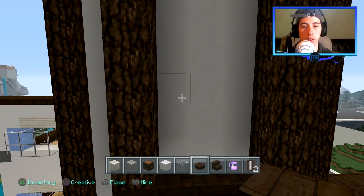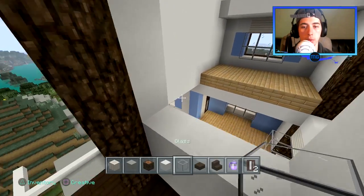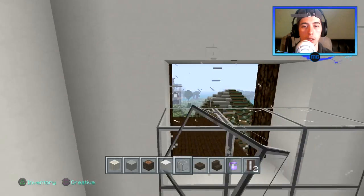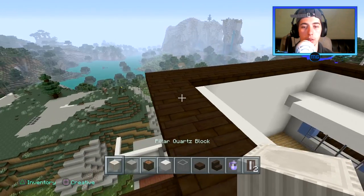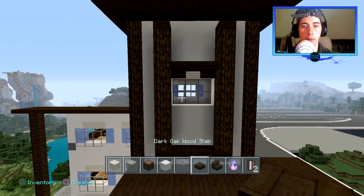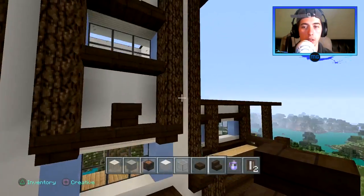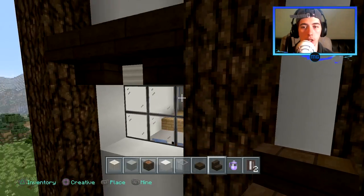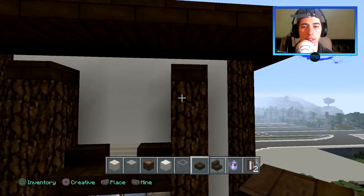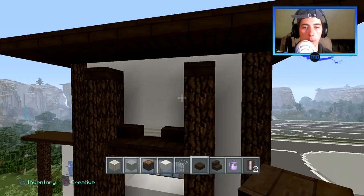Got pillars out, got the upside down stairs. Let's go check it out and see how I did — which I screwed that up, good job. Goes like that. I think I have this up one too high — let me just go over here and check real quick. So it's one block off. It's wrong.